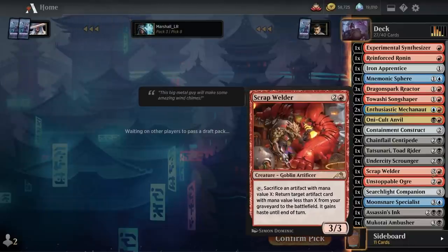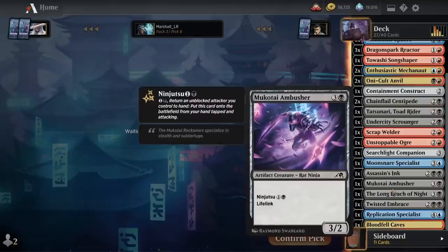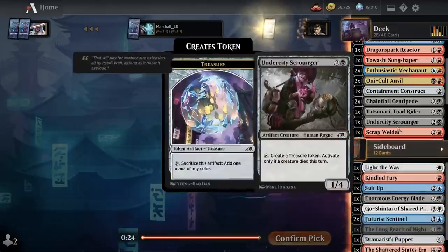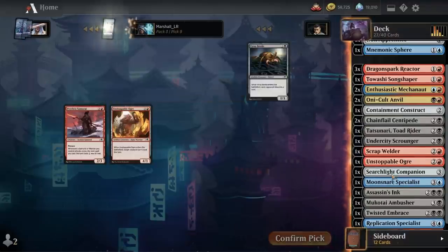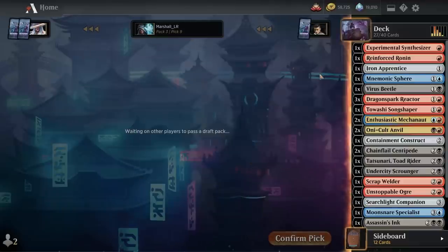I'm cutting so many cards — it's going to be really tough to make the deck if you're not an artifact or a card that cares about artifacts. I may cut Long Reach of Night. Another Unstoppable Ogre — and a Virus Beetle, that's perfect because it tends to leave the battlefield a lot for the Anvils, it just dies.